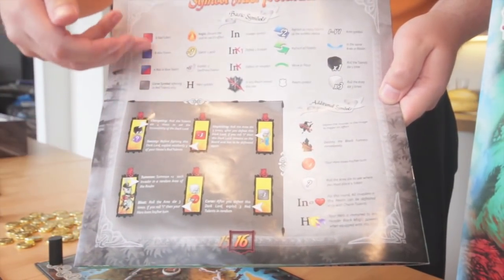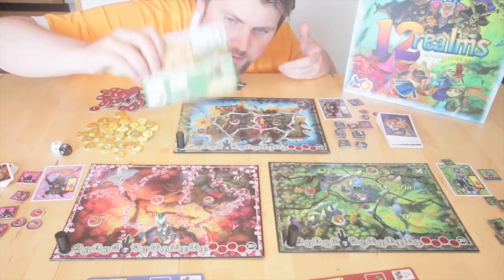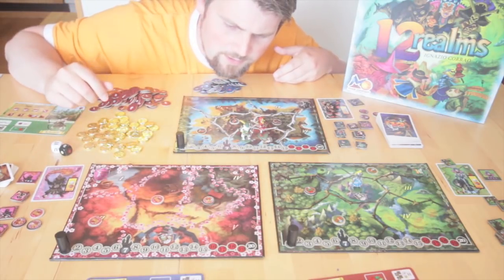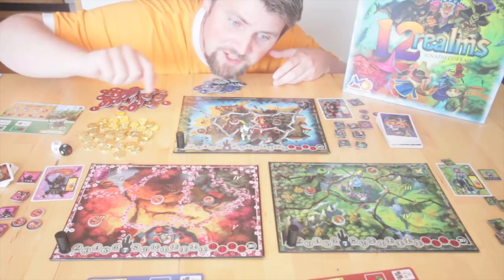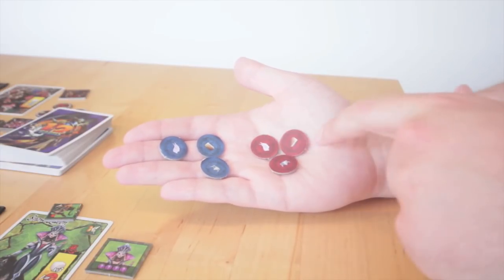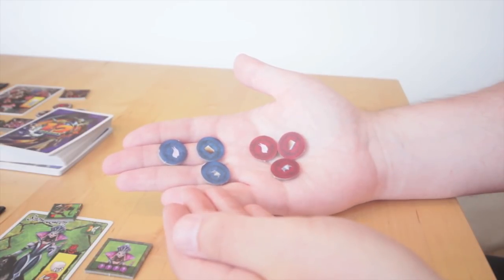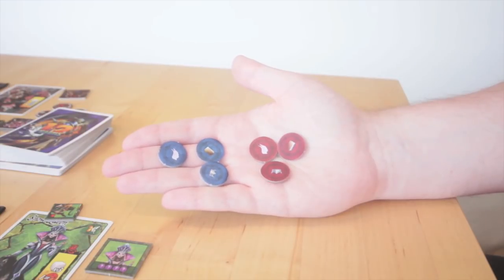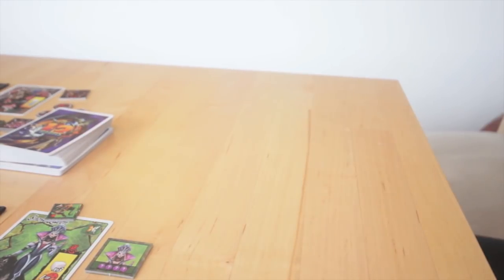The back side of the rulebook shows all the symbols — quite a few of them, but we'll get through it, no problem. The game comes with action points — we have for movement, for magic, and something else — blue ones and red ones. The game does not tell you what the difference is. It tells you you gain a blue one and later you gain a red one. What's the bloody difference? It doesn't say anywhere. I know what it is now, but it's annoying.